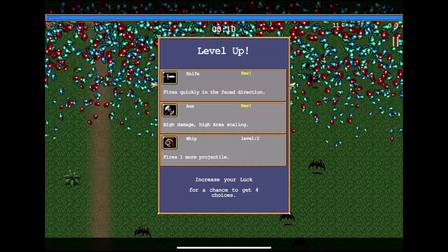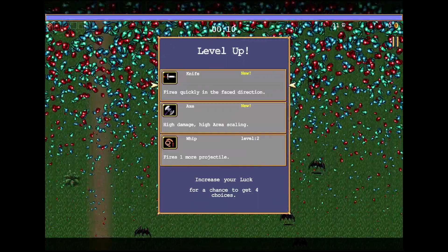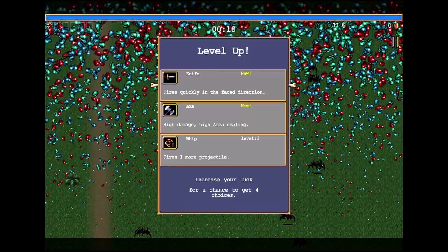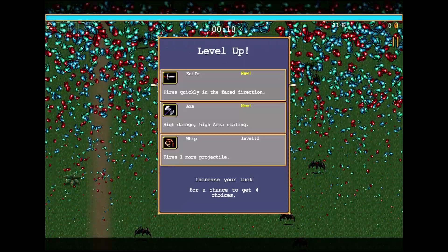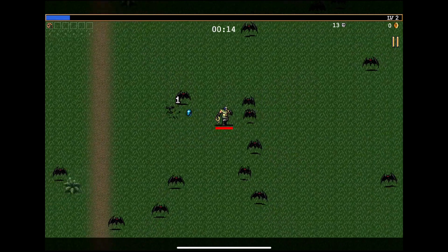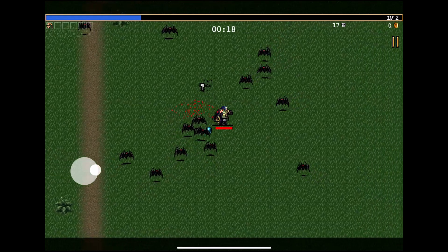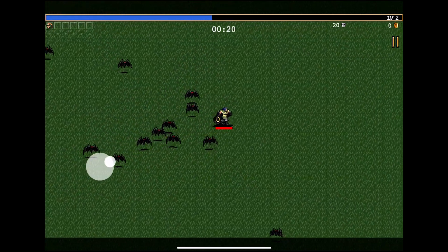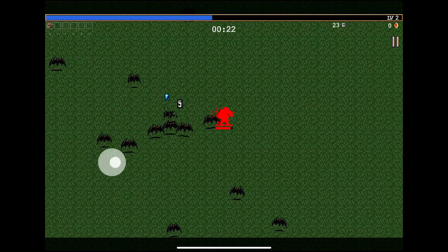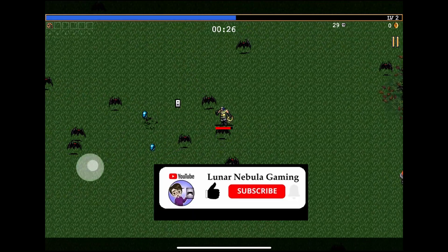As you level up, you can choose from your options — like, okay, I can get another attack: a knife attack, an axe attack, or we could just level up the whip I currently have. So we'll fire a second attack. And then we'll get things that can add more damage. We can also eventually get to a point where we can evolve the weapons if we get enough of the items that combo with each other.